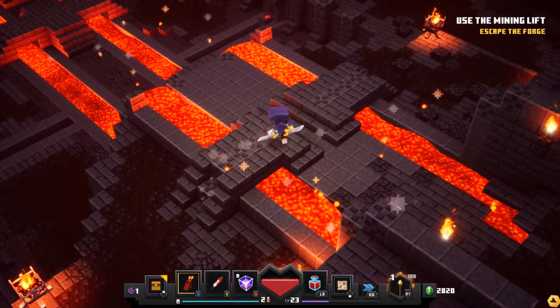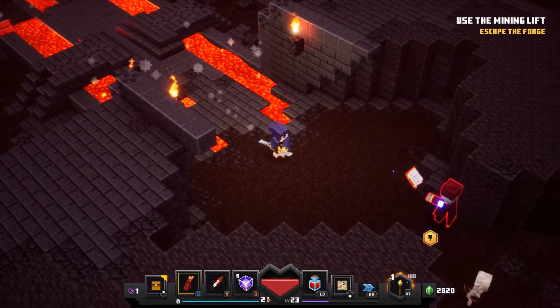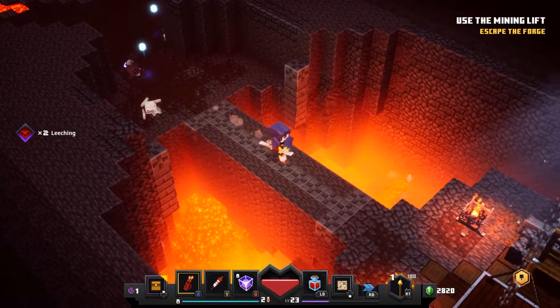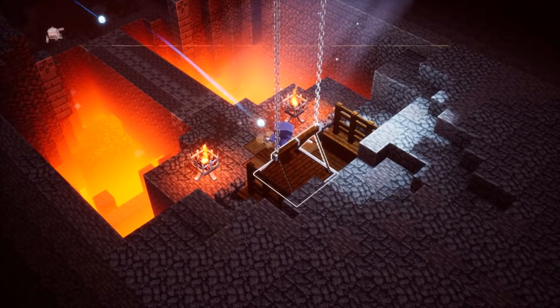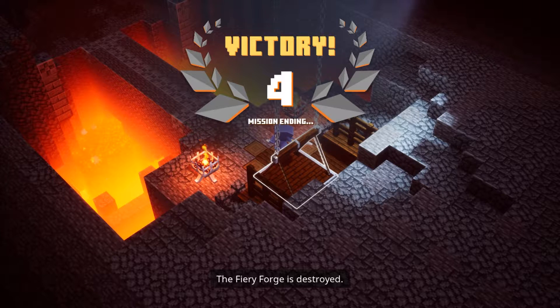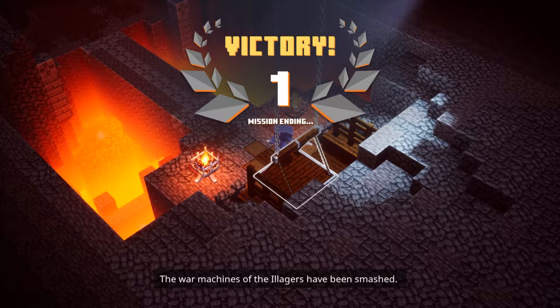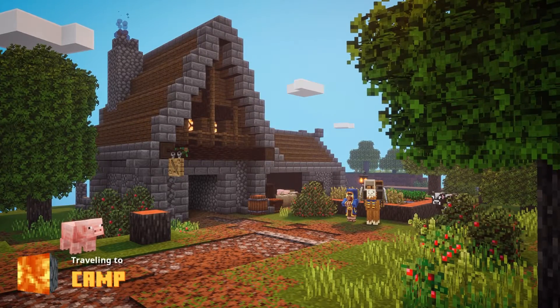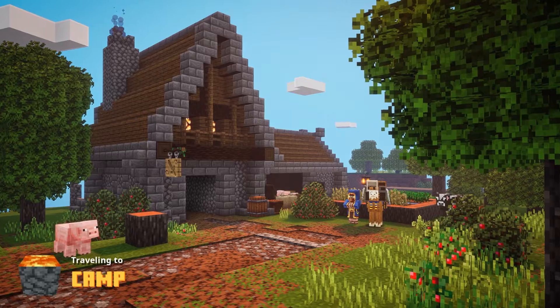Let's head home and do some gear stuff, buy a couple items, salvage all the stuff we don't want. The fiery forge is destroyed! The war machines of the Illagers have been smashed. We left a couple secrets on the table there, but we're going to be all right.